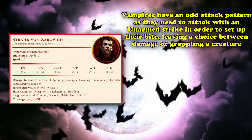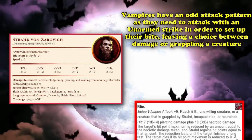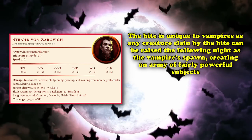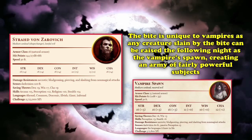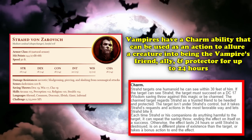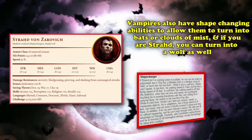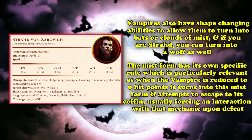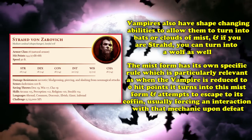Vampires have an odd attack pattern, needing to use an unarmed strike to set up their more dangerous bite, and having to choose between grappling or dealing damage, as they can't bite a creature who isn't grappled or incapacitated. Any creature slain by a vampire's bite can rise the following night as a vampire spawn, meaning the vampire naturally creates its own army. They also have a charm ability to allure a creature into being the vampire's friend and ally for up to 24 hours, plus shape-changing into a bat or cloud of mist — or in Strahd's case, a wolf.